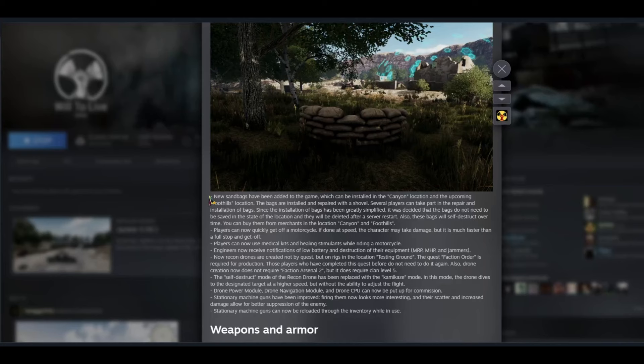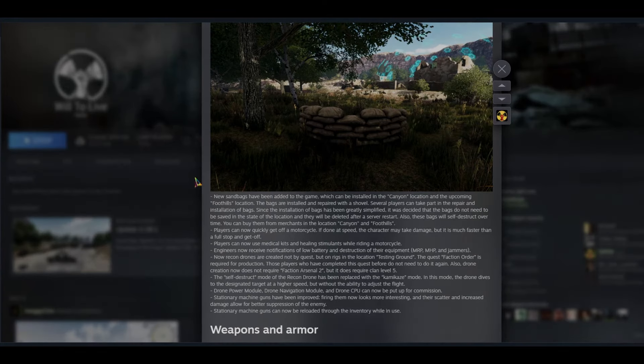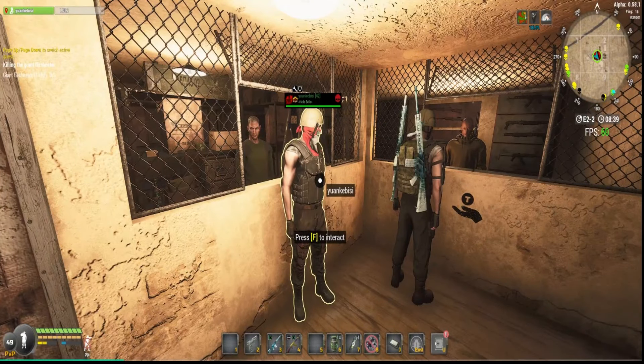This new addition will probably help a lot in PvP — it will delay the enemy group and help the defending group. There have also been new sandbags added that you can place, and they are only available in Canyon and Foothills. You can install and repair them with a shovel.